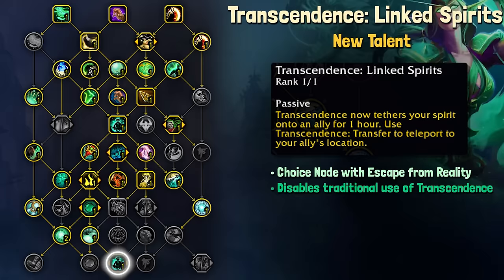Transcendence Linked Spirit is a neat one. This ability works like Shadowstep, but with a few extra steps. Using this talent makes it so you can transcend directly to an ally whenever you use Transfer. You apply the Transcendence that would normally place your clone, but you have to select an ally to use it on. It is important to note that this will disable the traditional use of Transcendence, as you cannot place it on the ground while being talented into Linked Spirit.